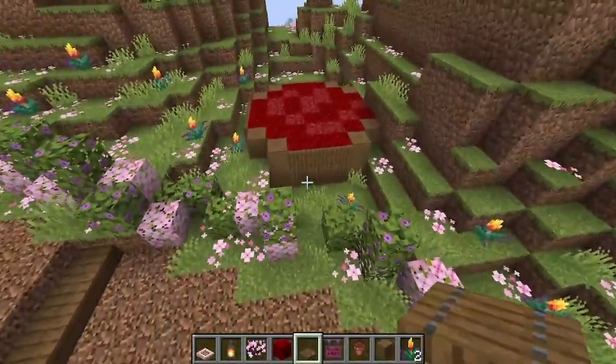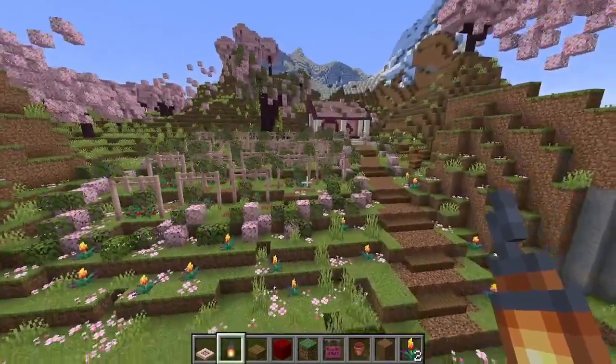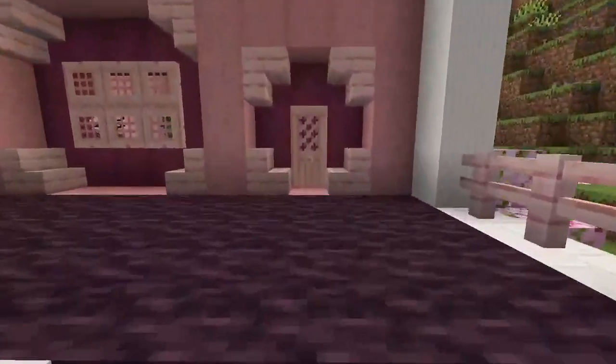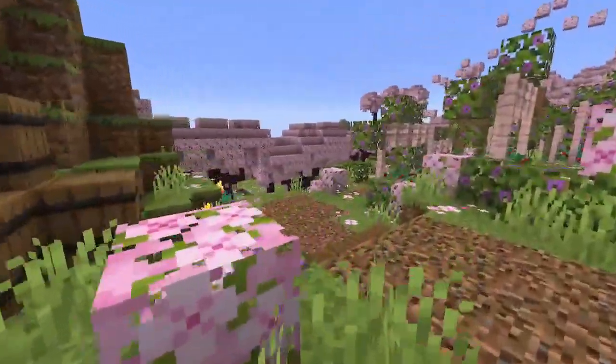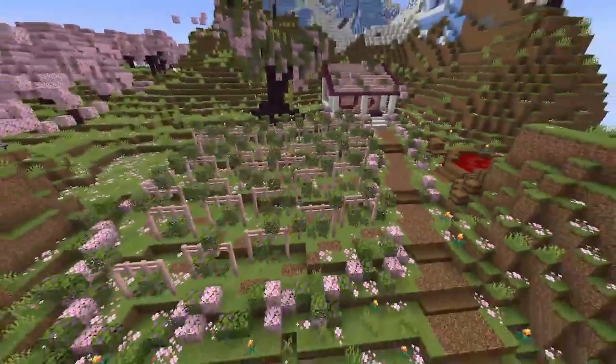To finish off the build, I added in a small wine press vat with some barrels for wine storage. Let me know down in the comments what you think of the brand new Cherry Grove biome and whether you think a vineyard is a good build for it. Don't forget to like and subscribe if you enjoyed this content — I'll catch you in my next video. Bye for now.